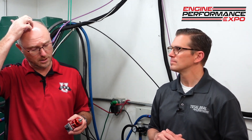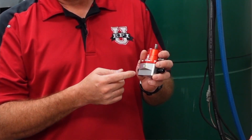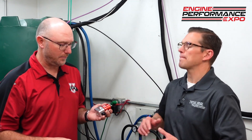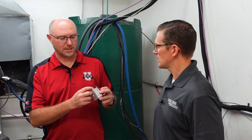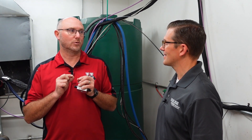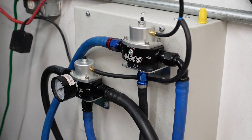Where the restriction ended up being was our fuel pressure regulator. For those unfamiliar with EFI systems: fuel comes into the regulator, a spring-loaded diaphragm at a preset pressure opens up, and instead of fuel going straight out to the engine, some bypasses and goes back to the tank. Our old regulator had a dash-six inlet, dash-six outlet, and dash-six return — but when you looked inside, the holes were actually really tiny compared to the brand-new Holley/Earl's regulator they sent us, part number 12846ERL, which uses dash-eight fittings everywhere — eight in, eight out, eight return.